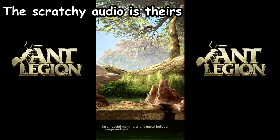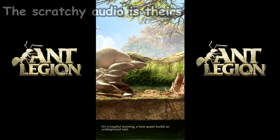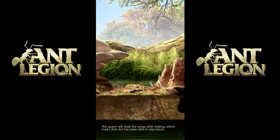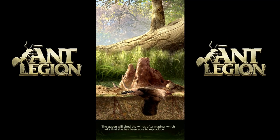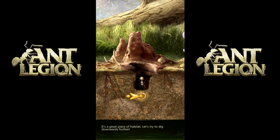On a hopeful morning, a lone queen builds an underground nest. The queen will shed her wings after mating, which marks that she has been able to reproduce. It's a great piece of habitat. Let's try to dig downwards further.